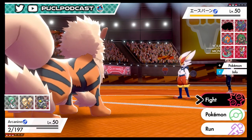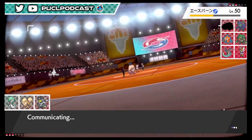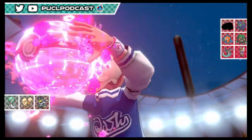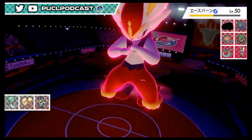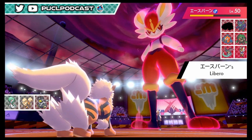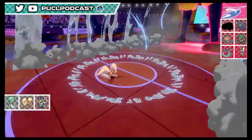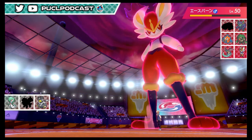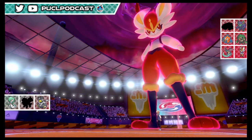We almost have to go Urshifu. Will it live a Max Airstream? Probably not, but it has a better chance than Gardevoir surviving Max Steel. We switch to Urshifu and go big. We know he has Iron Head already. Urshifu has solid defense. Life Orb is just so hard to survive. We have no choice but to Dynamax - that's our best chance at survival. We go Surging Strikes.